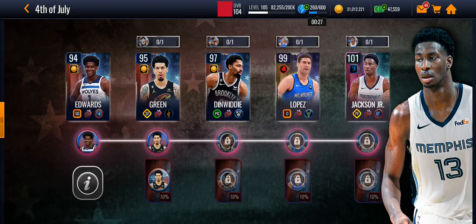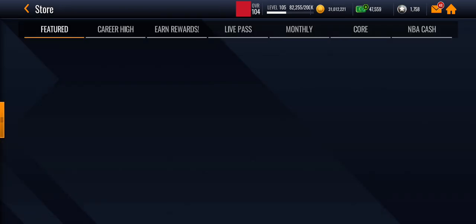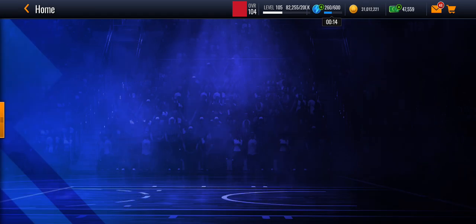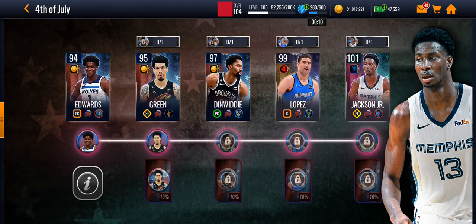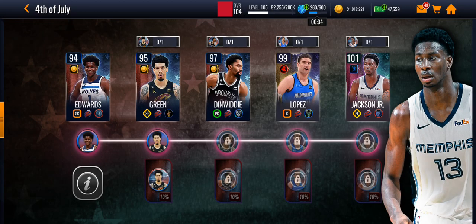You have to spend a ton of cash, and if you want to spend money on it, it's your choice - though it's not really worth it. You can spend money on individual players like Danny Green for $2.99, but I don't recommend spending money on games. That's basically how to get Jaren Jackson Jr. - thanks for watching!